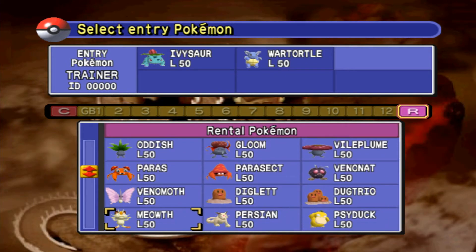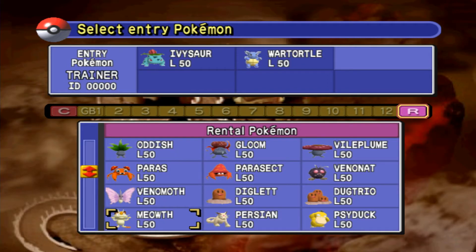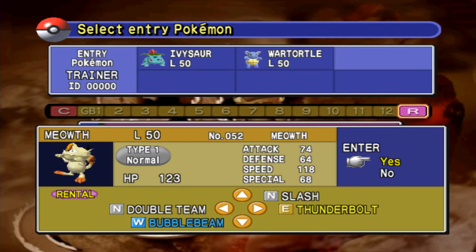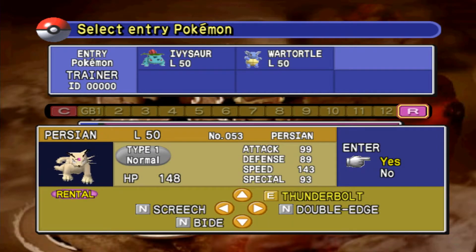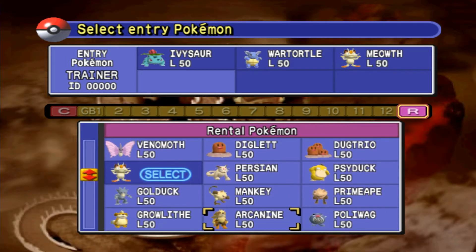I'm still trying to make a somewhat balanced team. Why don't they... they knew not to give Persian Slash, but Meowth has it. 118 versus 143. This game's a little trolly, but let's go with Meowth anyway.